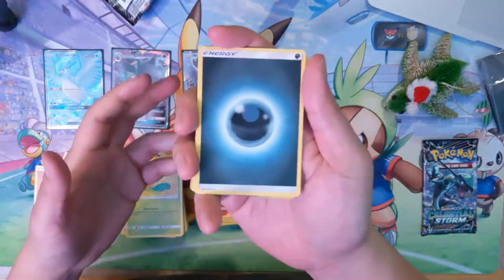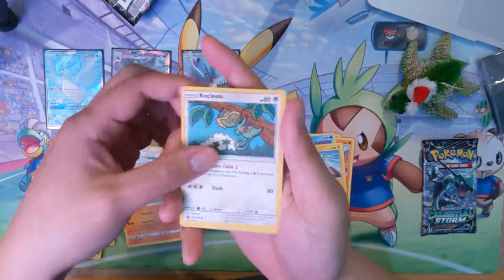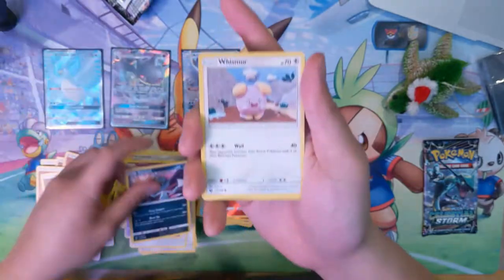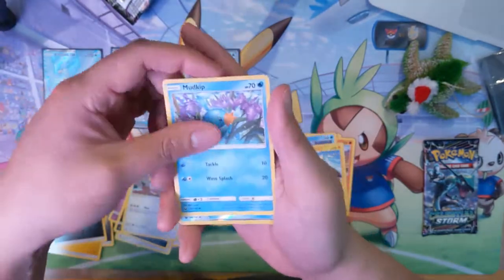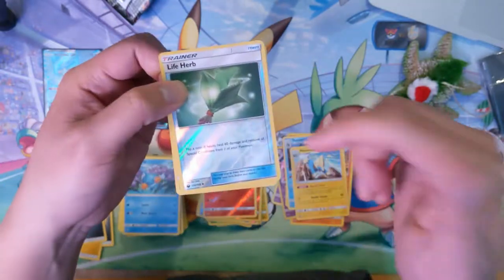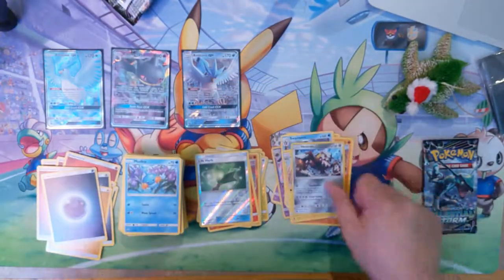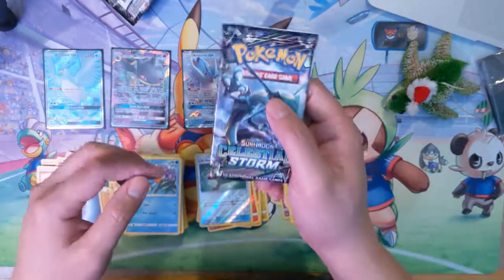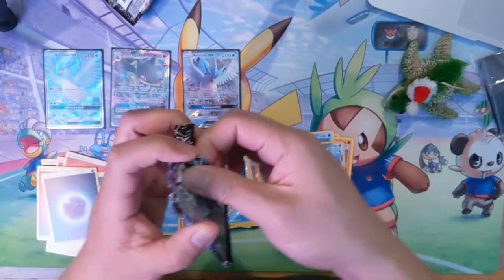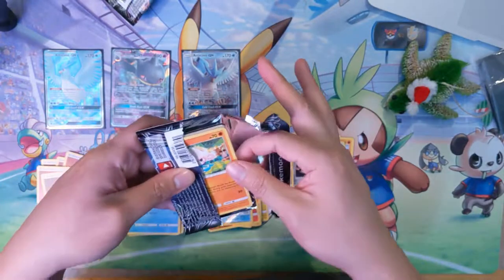Darkness Energy, Fisherman, Pupitar, Kecleon, Whismur, Shroomish, Sneasel, Whismur again, Mudkip, Life Herb — got a Secret Rare, got a Secret Rare version of that not too long ago — then a Heatran. Okay, last pack — and it's a Rayquaza pack art. You can't make that turn into a Rayquaza GX though.